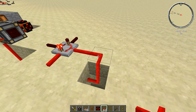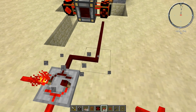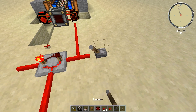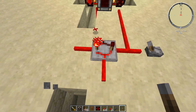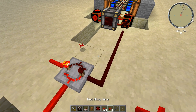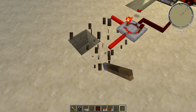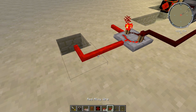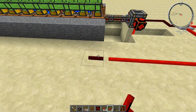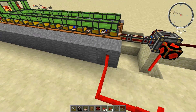We want to have that signal going into this side, and the other signal coming in the other side. It needs to go in this one — all right, I was right the first time, so it goes in this way. Then we run the wire over here and connect it to our engines, and as soon as we connect this it should start — there it goes, yeah it's starting to light up.